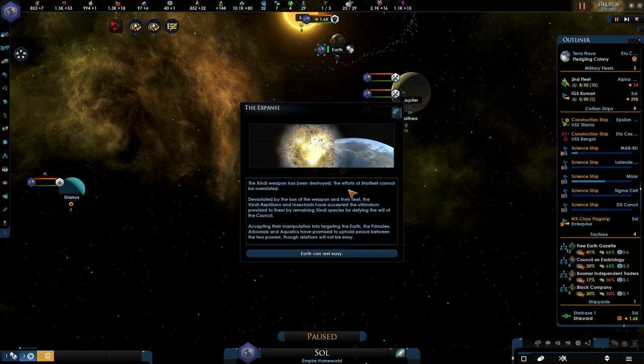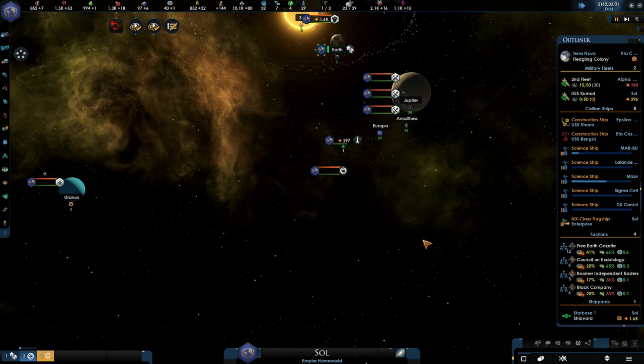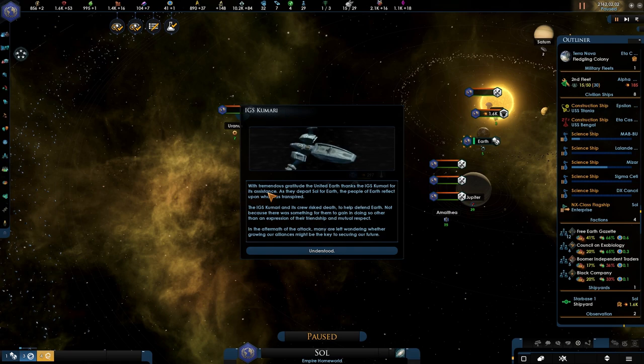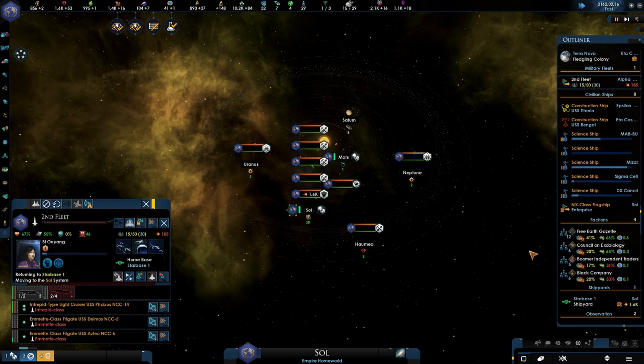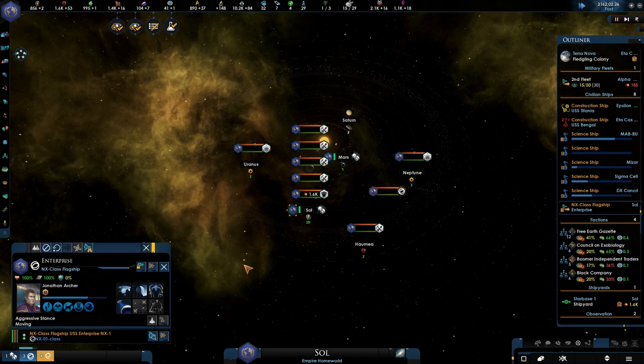The Zindi weapon has been destroyed! The efforts of Starfleet cannot be overstated. Devastated by the loss of the weapon and their fleet, the Zindi Reptilians and Insectoids have accepted the ultimatum provided to them by the remaining Zindi species for defying the will of the council. The primates, aboriginals, and aquatics have promised to uphold peace between the two powers. The gratitude of the Andorian people — thank you very much for helping us out! We couldn't have done it without you. My fleet has been devastated. Let's make sure we go and repair as much as possible.